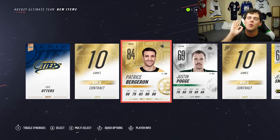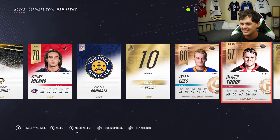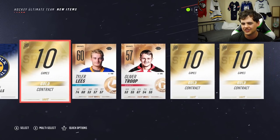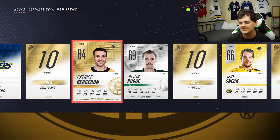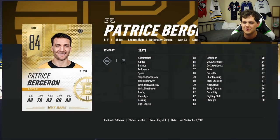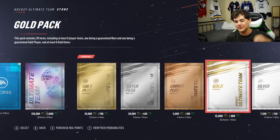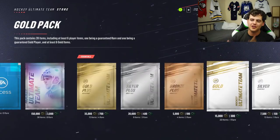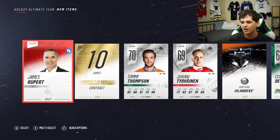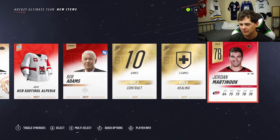84 overall, Patrice Bergeron, David Krejci — center master, face-off master. So I can rest easy that I got another great player. Let's check out his face-off stats. Actually wait — 87 overall, Patrice Bergeron. We bagged a starting center. I was getting scared there for a second. 84 overall from the gold basic pack, and then we followed up by pretty much all silvers. That's perfect.